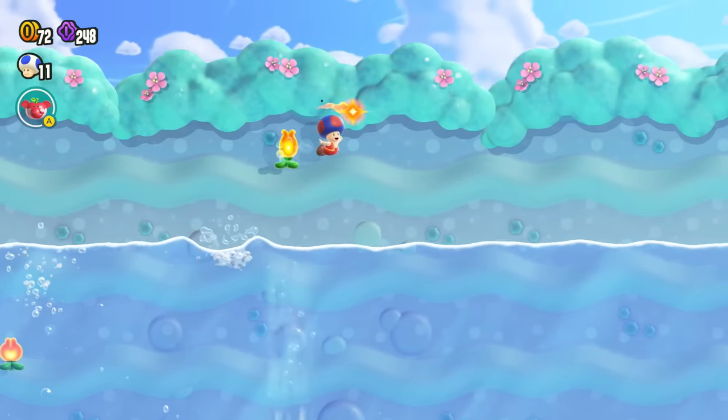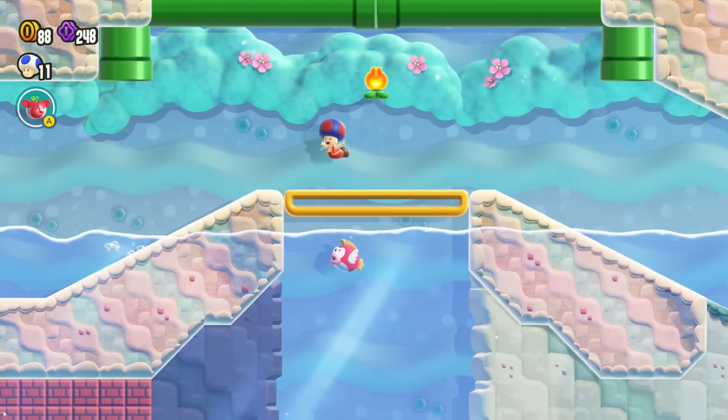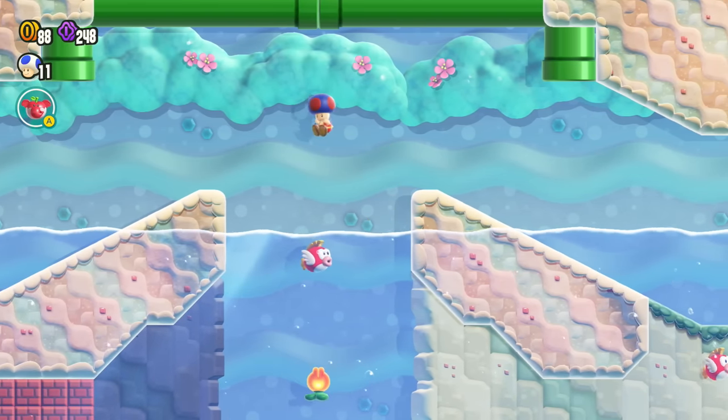The water levels weren't a total disaster for the challenge though. In Robert Cove, you need to wait on a donut block to access the Wonder Flower, which means I couldn't just jump up and down to store for time. Thankfully, with the donut block being so long, I was able to run back and forth on it to drop it down.